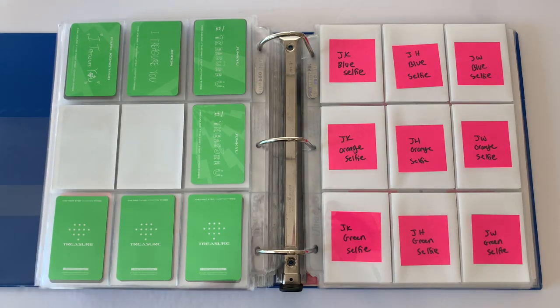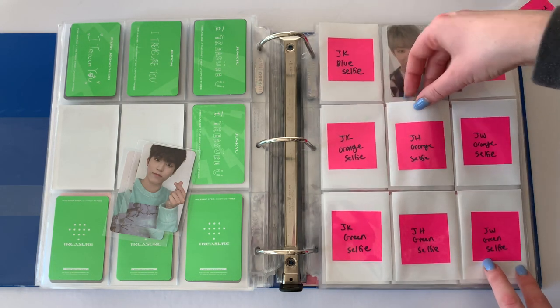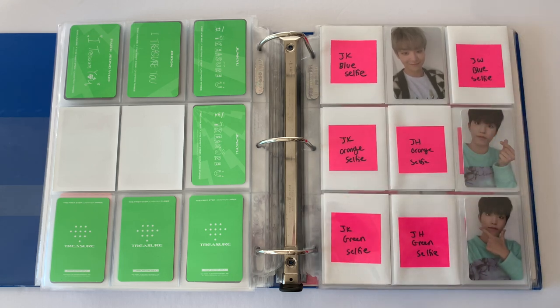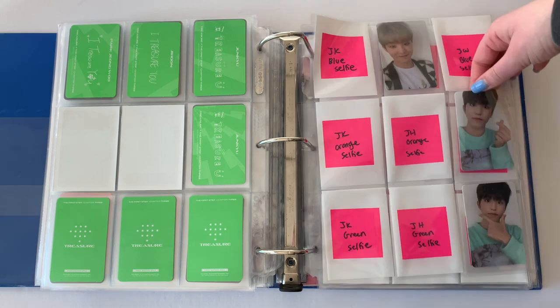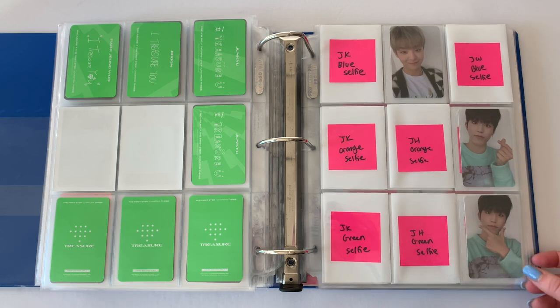Treasure Effect — I keep wanting to say Chapter Four but it's not. I had some pretty good luck — if you haven't seen my unboxing, it's not up yet but it'll be up by the time you see this. I'm posting it today. I was pretty lucky. I have three selfie cards: Jihun's blue selfie, and then Jungwoo's orange and green. All the selfie photo cards have been super similar for all the members — YG, why though?